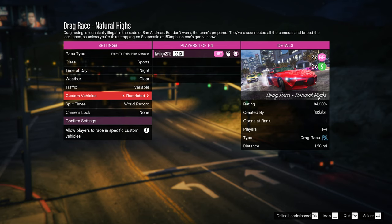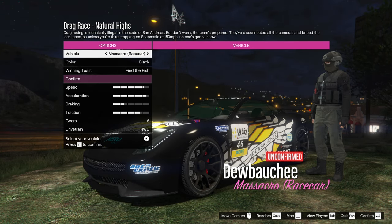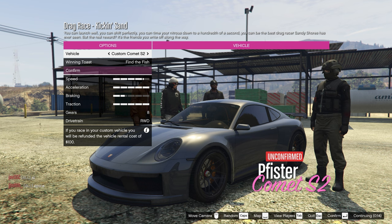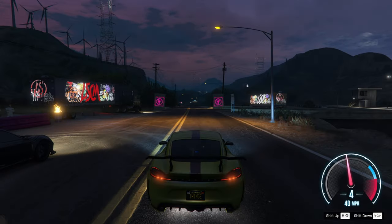For custom vehicles you can have them off or restricted. I'm not sure why it's only these ones you can get, but there are quite a few that are disabled in the sports category and the muscle category. In each class there are two very good cars that I've been using recently. In the tuner category that would be the Comet S2, the Dominator ASP, and the Growler — three very top ones. In my opinion, first place goes to the Growler, then the S2, then the Dominator.